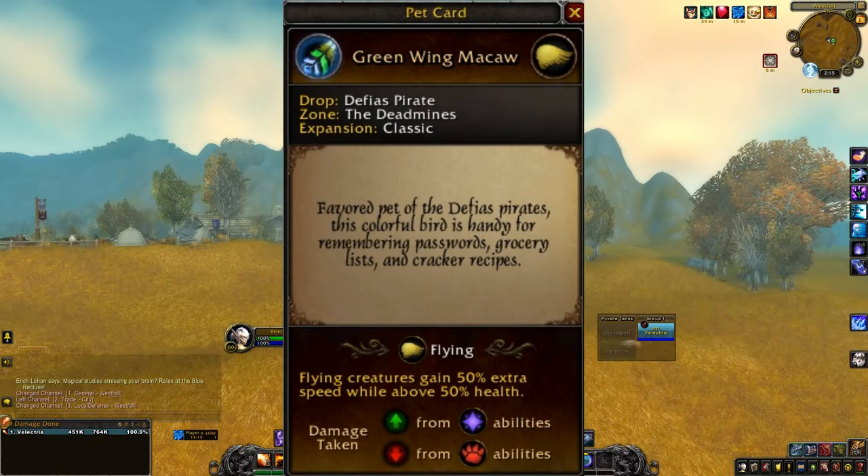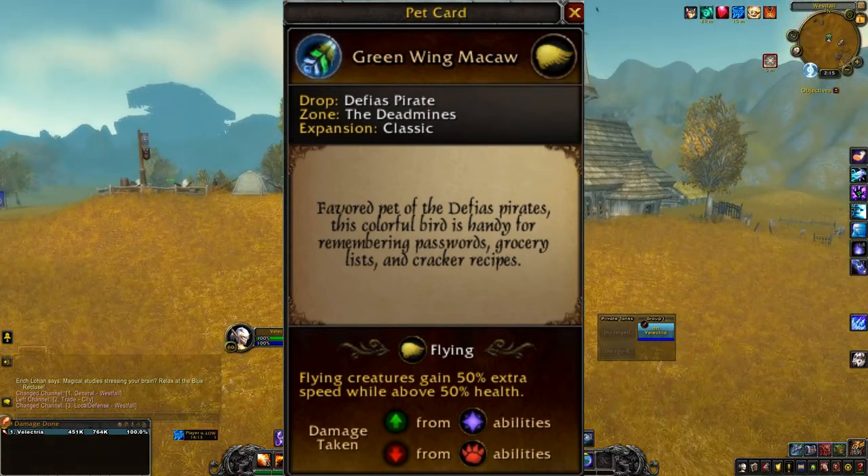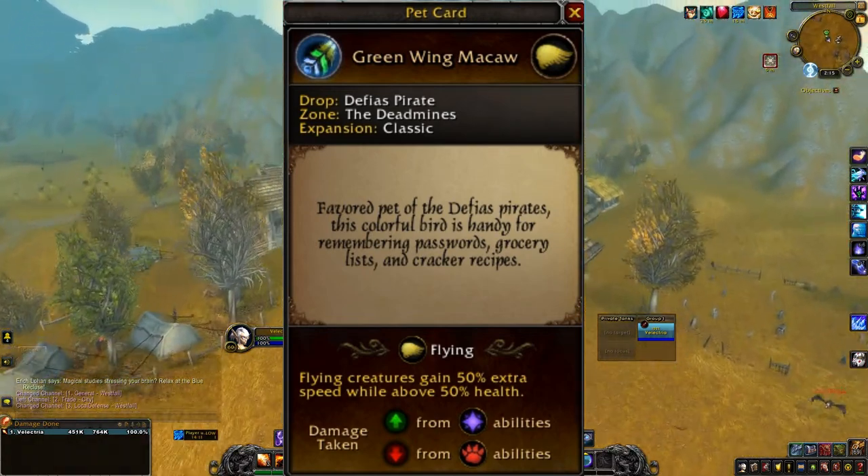This colorful bird is handy for remembering passwords, grocery lists, and cracker recipes.